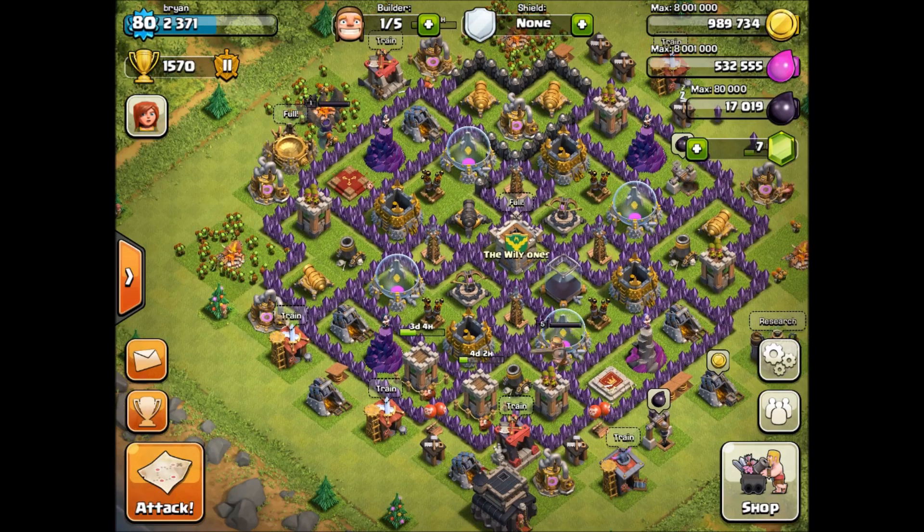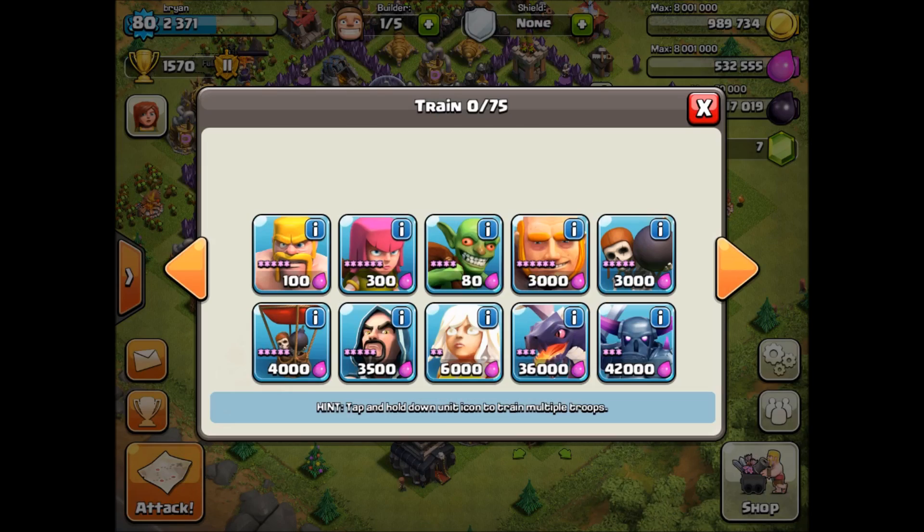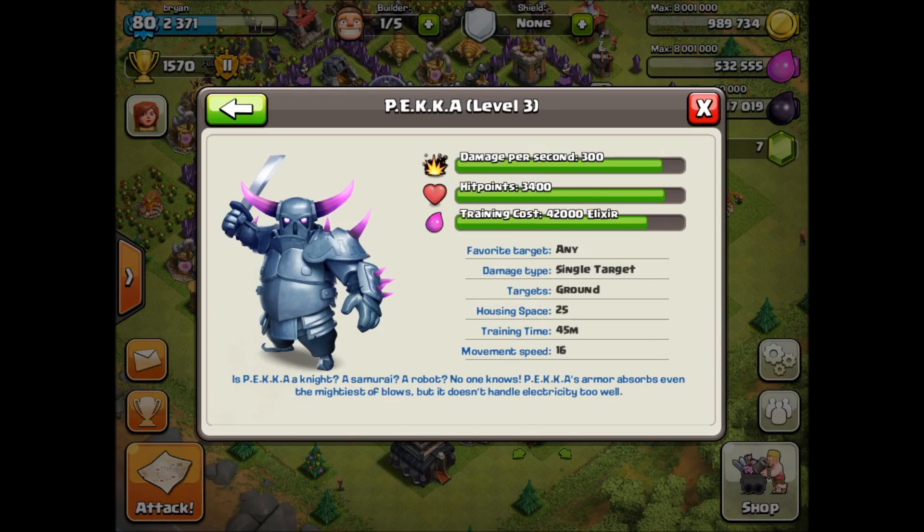I wanted to show you guys this really quick — I was all excited because yesterday I got my Pekkas to level 3. Here's Pekka level 3, and now there's Pekka level 4. It looks like the damage per second is going to be about 350, and their HP is going to be about 3600 to 3800.